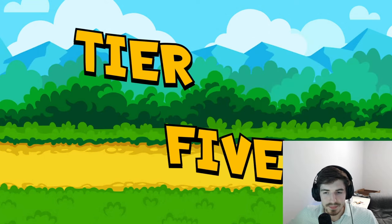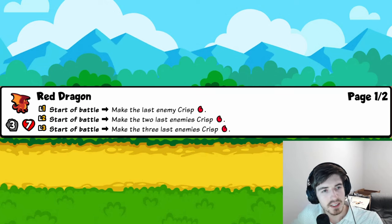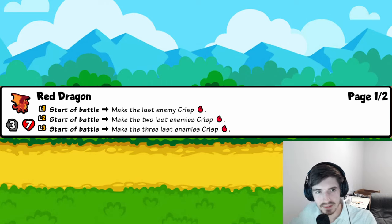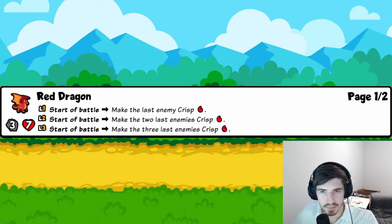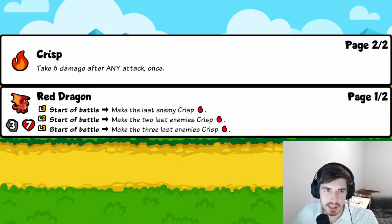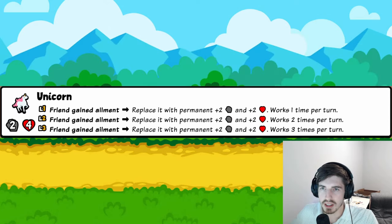Tier five begins with Red Dragon: start of battle, makes the last enemy Crisp — Crisp means that pet takes six damage. Overriding held foods and targeting the last enemy is the real value, especially in back-line snipe builds. Pairs well with Crocodile in a weekly. Three trophies.